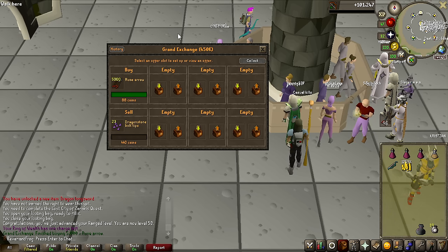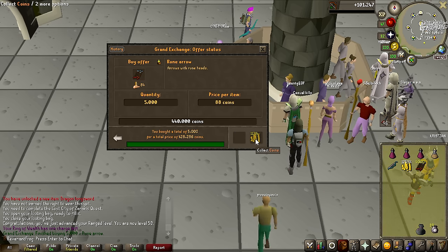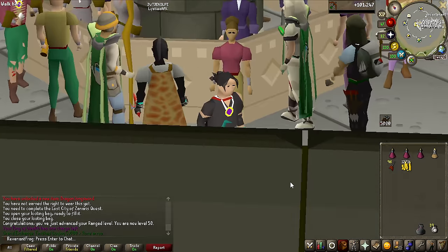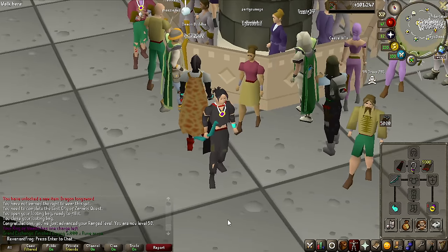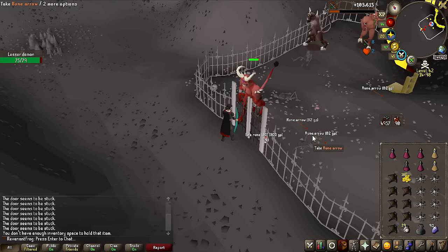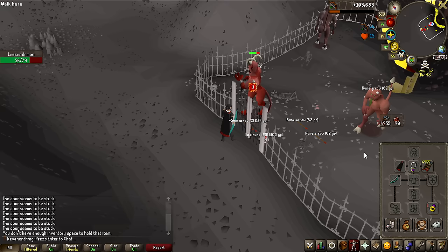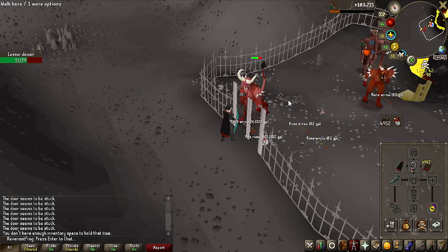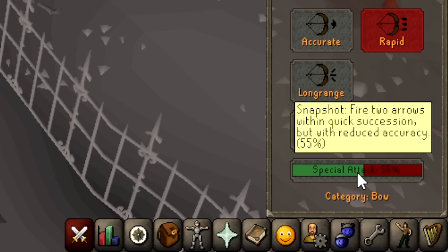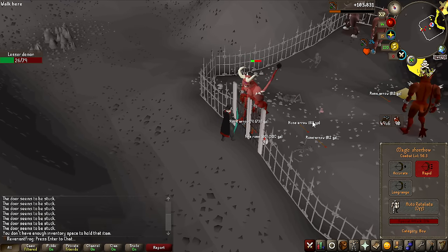On top of having the Magic Shortbow, I also unlocked Rune Arrows in the first episode from Fire Giants, and that is now the Magic Shortbow with Rune Arrows which is going to be really strong. There is only one thing we're missing for the ranged setup — the Magic Shortbow Scroll to imbue the Magic Shortbow, giving it accuracy bonuses and reducing the special attack drain from 55% per use to 50%. That is dropped by Wilderness Slayer, so hopefully I can get that in this video.